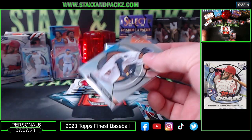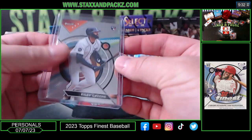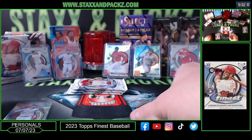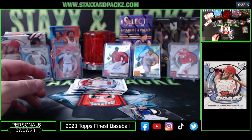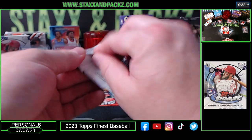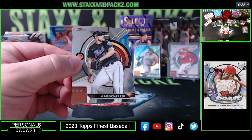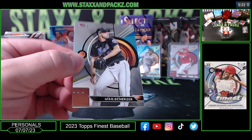Detroit Tigers rookie Riley Green. PC Duran and the Yanks — nice. These are very clean, not all busy backgrounds — really clean chrome cards.